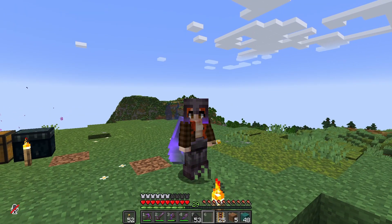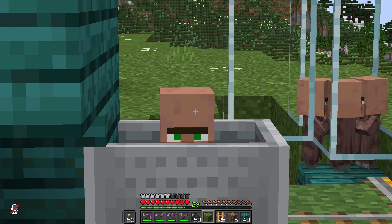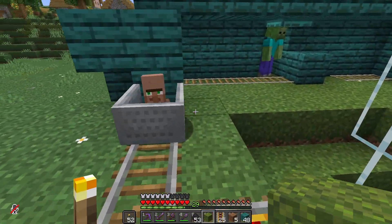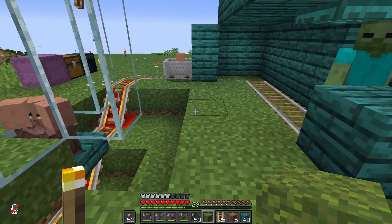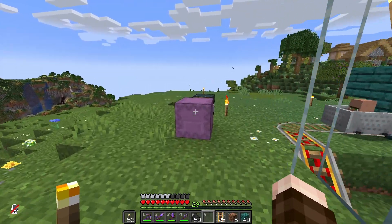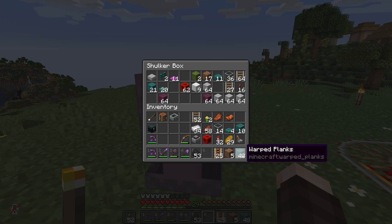I just discovered the cutest thing ever. Hi little guy! He's looking over the edge, like — what am I doing in here? I think I kind of figured it out, but not really. I know there's probably a simpler, more efficient way of doing this, but my brain can't think of it. I'm gonna go ahead and make myself a fun little roller coaster for my little friends here.